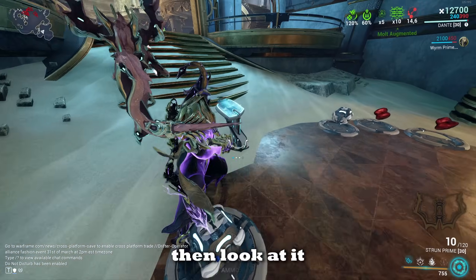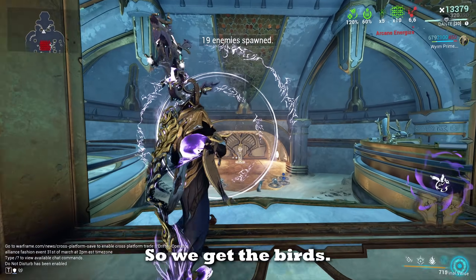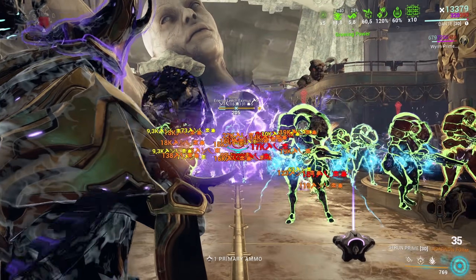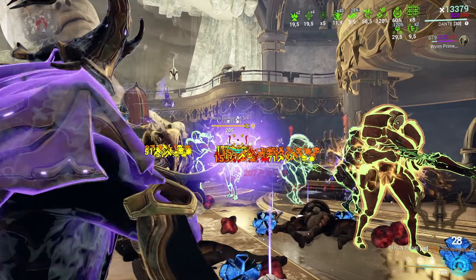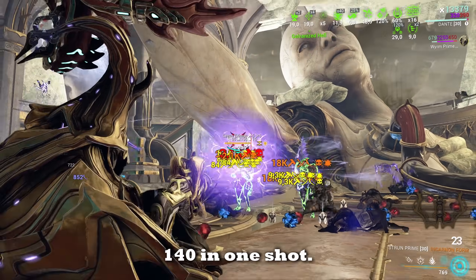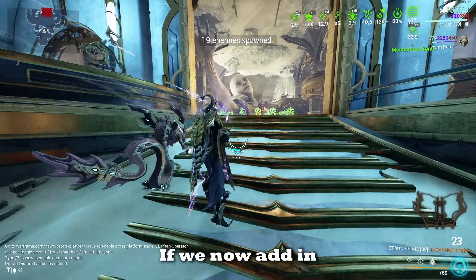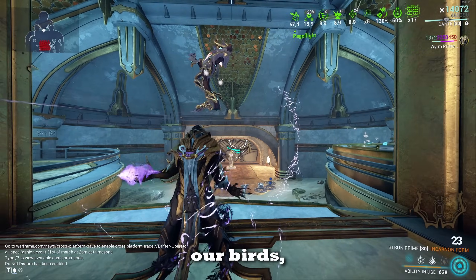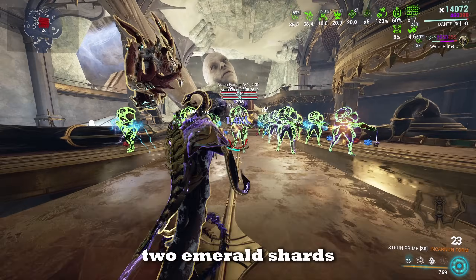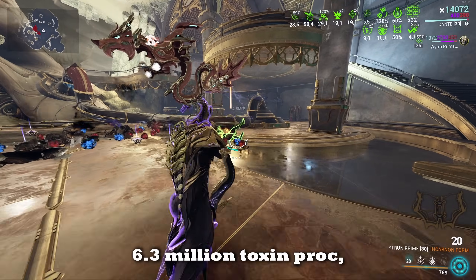With the bird active, it goes and applies all the turn abilities to enemies. You can already see them dying faster — that's a pretty big toxin proc. With 200 toxin procs in one shot, 140 in one shot, it's ridiculous. And I didn't even activate Roar yet. Now adding everything — the birds, Roar, and then some Corpora bullets for armor strip since I'm running two emerald shards for corrosive strip — you can see 3.6 million toxin proc, a 6.3 million toxin proc, 4.5 million. It just becomes absolutely ridiculous.